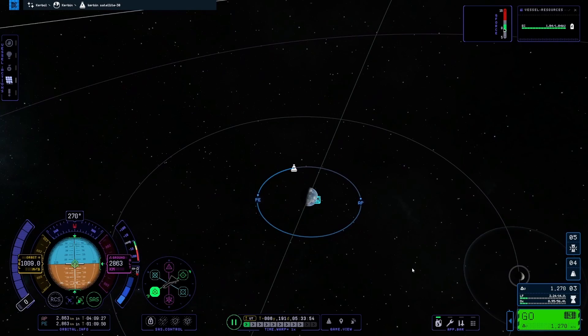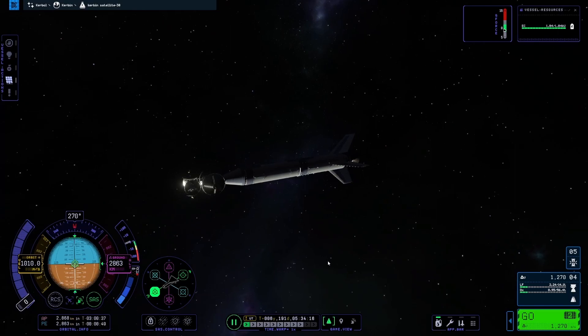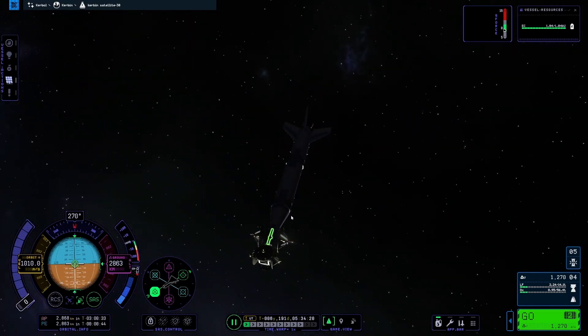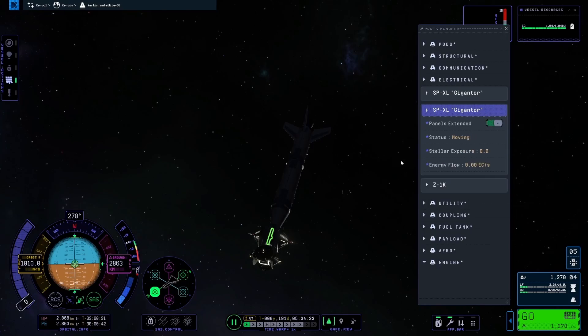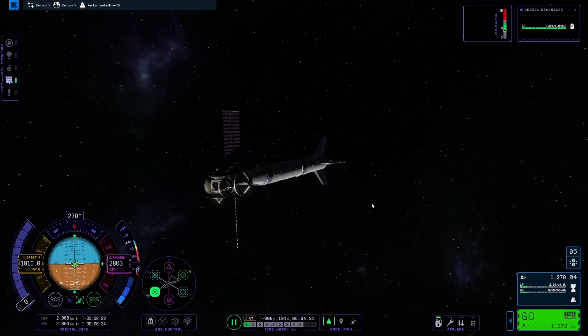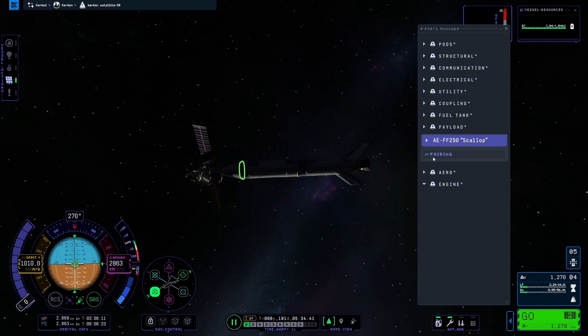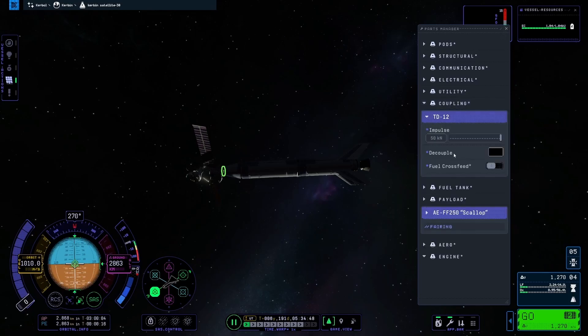The finicky periapsis and apoapsis markers are back. The fairing decoupling isn't really elegant-looking — it doesn't really spread, just kind of flies off the front and clips with all the parts on its way out. No kraken though, so that's good. Sometimes when you detach the fairing it will immediately get sucked toward the planet like it's almost magnetic. This game definitely needs some polishing.